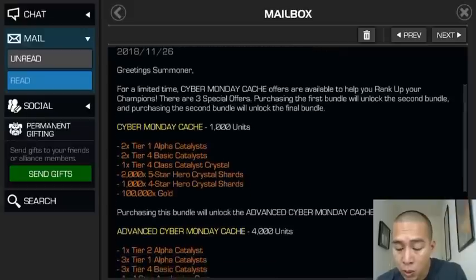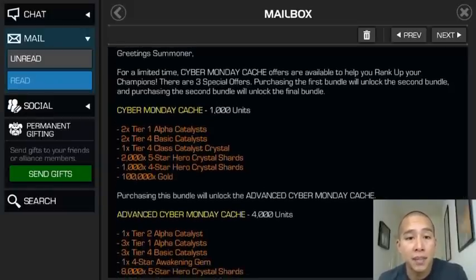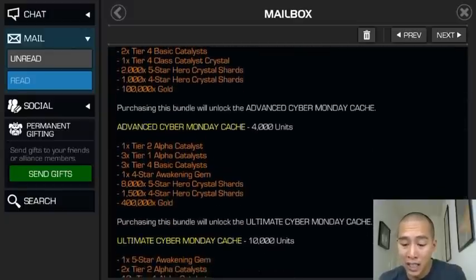We got the Cyber Monday Cash at a thousand units, which I think is the best thousand-unit offer I've seen in a while. You get 100,000 gold, five-star hero shards, a tier one alpha, two tier four basics, and one tier four class catalyst crystal - especially good for players desperate for tier four class catalyst crystals.